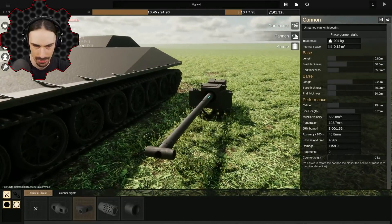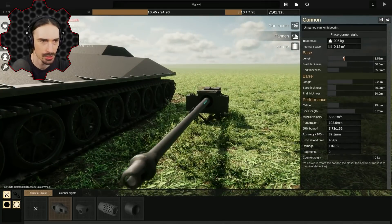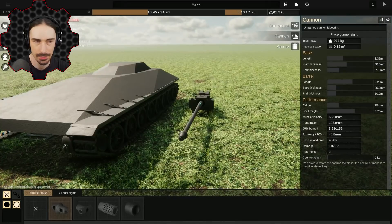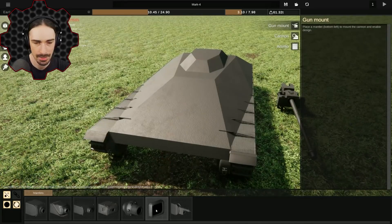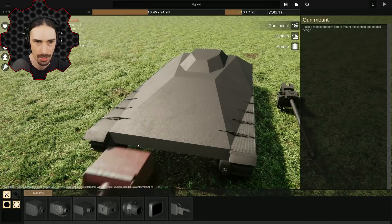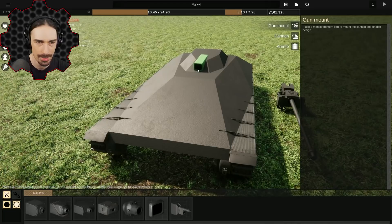So in firepower we're customizing our cannon. We can choose a bunch of different muzzles, like this one. We can adjust all kinds of stuff — gun mount options. There we go, that fits well. Let's see what else we've got for these options. Some of these probably won't be able to move up or down — oh, it does move. Okay, that's pretty cool.